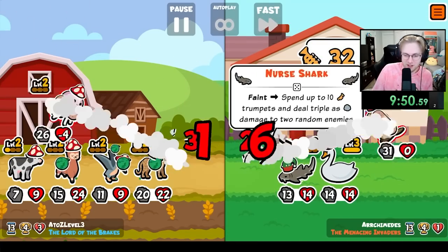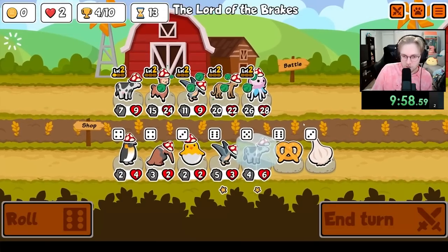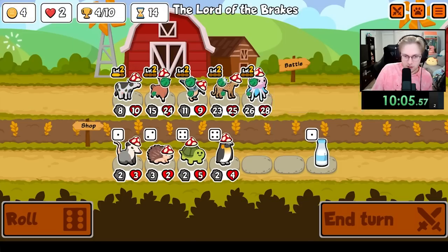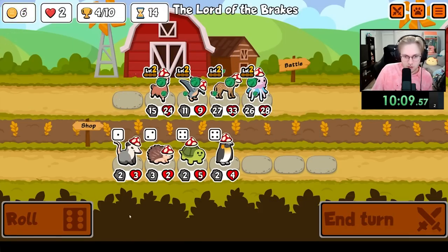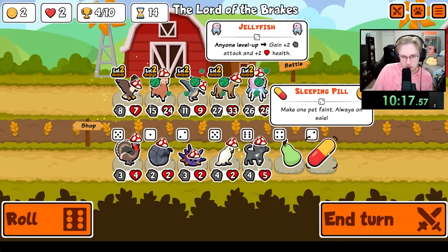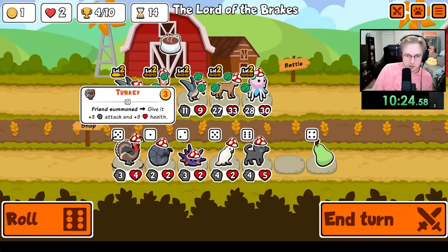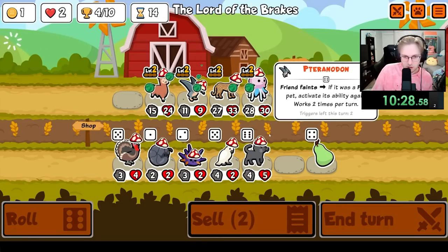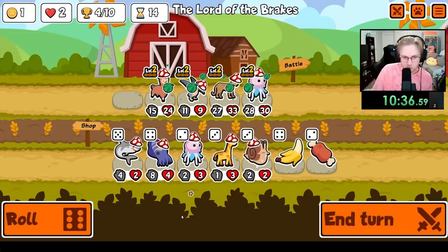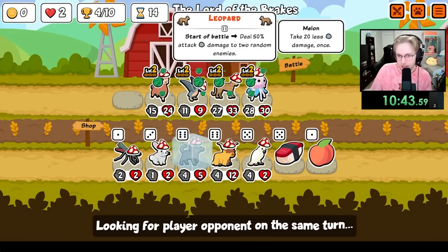Oh no, we're gonna lose to the Nurse Shark! Keep giving it to you... wait, we pill it — and it's gonna be an Oyster! No, all right, it's just a huge Pteranodon. I think we just roll. Where's the Oyster? That's the question. We'll go Cat and the fifth slot will be Oyster.